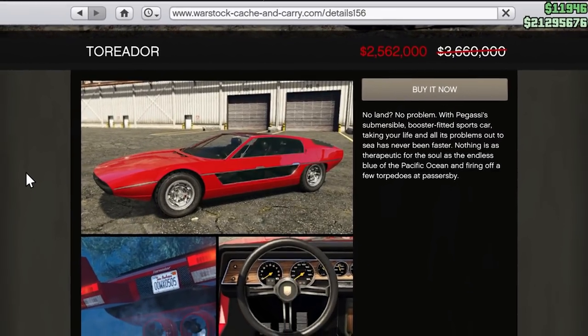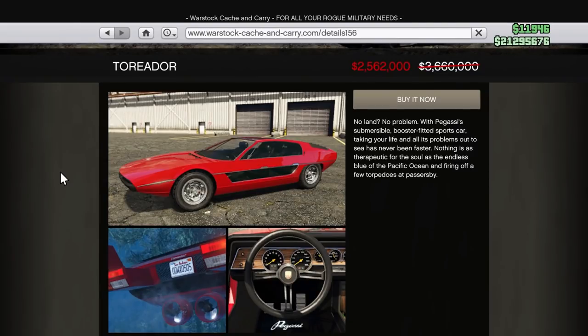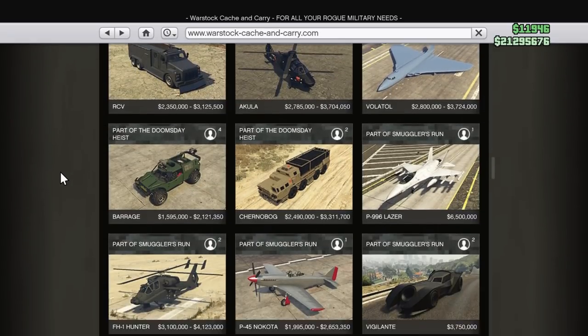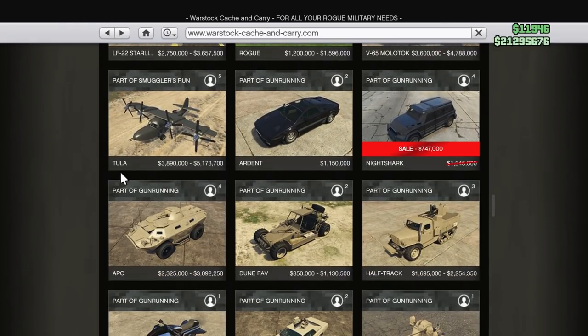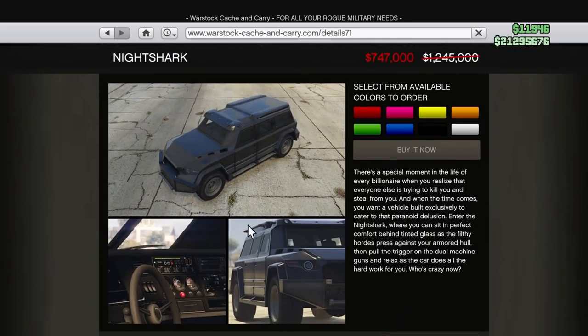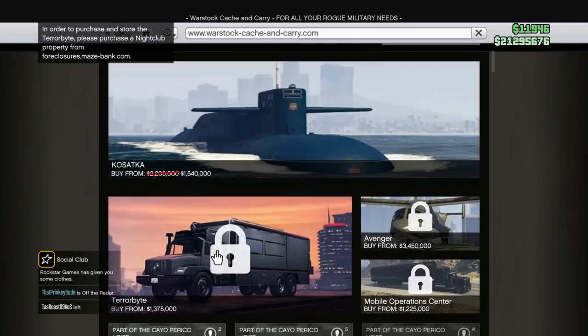If you already have a Stromberg and you're tight on cash, definitely hold off purchasing the Torador until you're in a better position. Also available on Warstock Cash and Carry is the Night Shark for 40% off, coming in at $747,000. It's a classic — still good to this day. I definitely recommend having this vehicle for combat; it's quick, heavily armored, and a decent all-around vehicle.